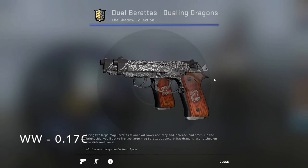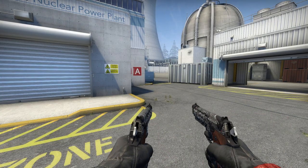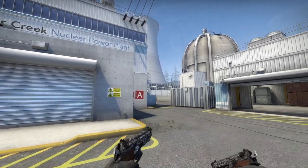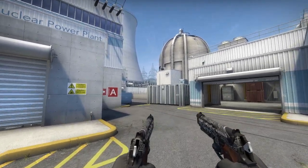For the Duelies, there is really only one option, which is the Dual Berettas Dueling Dragons from the Shadow Collection in Well-Worn, going for only 17 cents. I would compare this skin to the Desert Eagle Koimondragon — it's pretty much the same but a little less purple. It's got this incredible dragon engraving with the wooden handles.